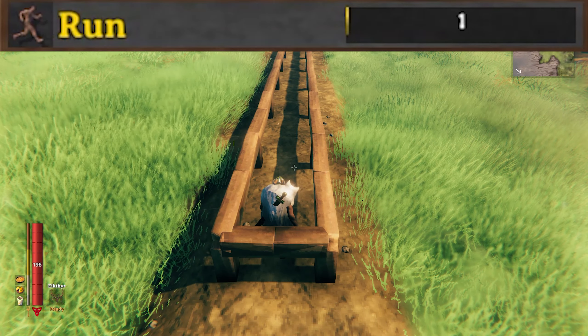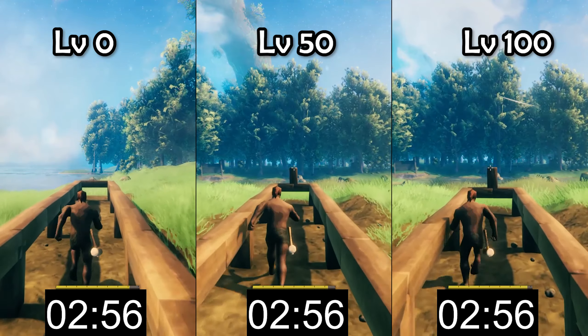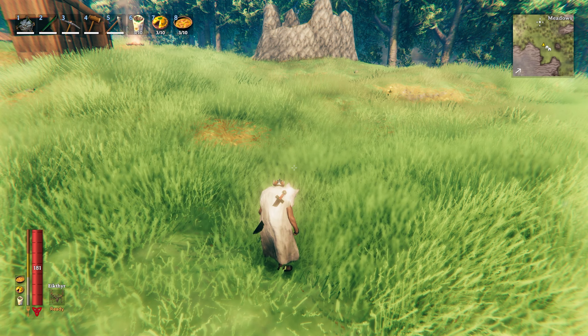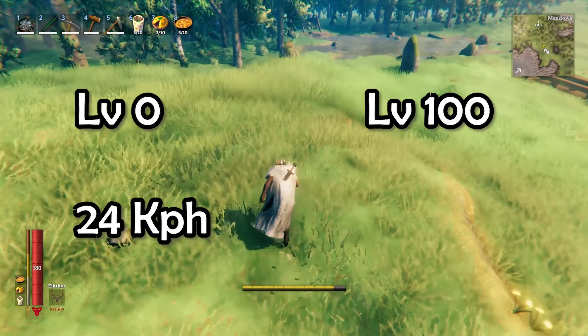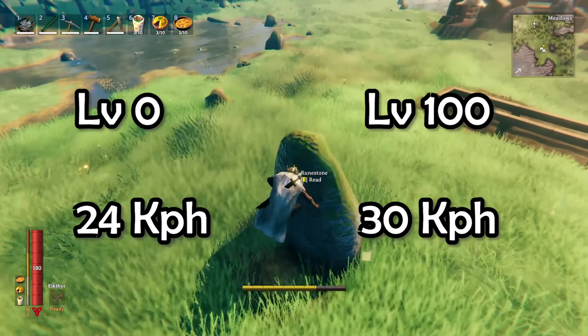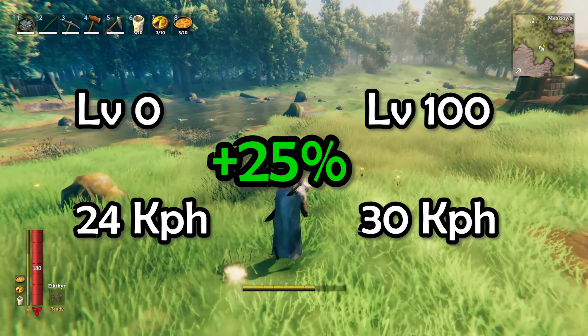The next skill is Run. I did a test between level 0, level 50, and level 100 of the run skill, and there is quite a big gap between 0 and 100. At level 0 you sprint at 24 kilometers an hour, and at level 100 you sprint at 30 kilometers an hour. It is linear as far as I'm aware — between level 0 and level 100, you gain a full 25% sprint speed increase.